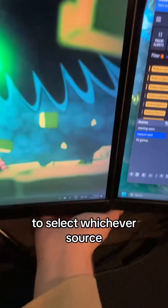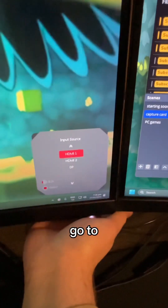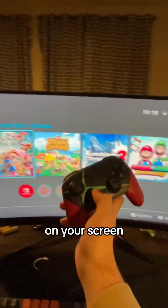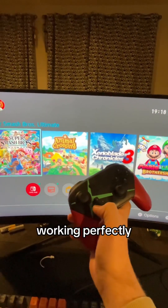On your monitor, you should have a little button to select whichever source you want. Go to whichever HDMI you plugged it in, accept that, and wait a few seconds until it comes up on your screen. Then boom — it's right there on your screen. Zero delay. Working perfectly.